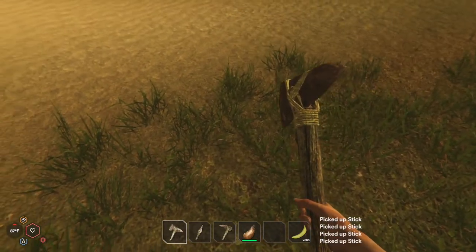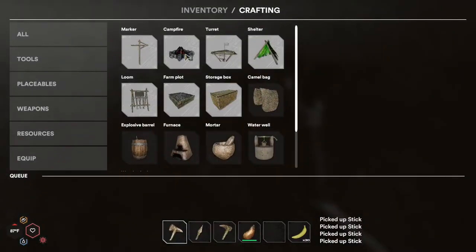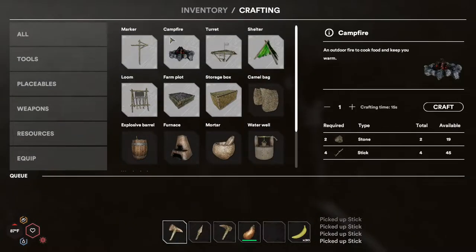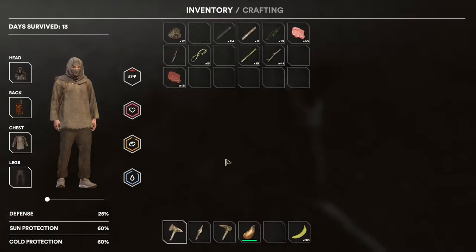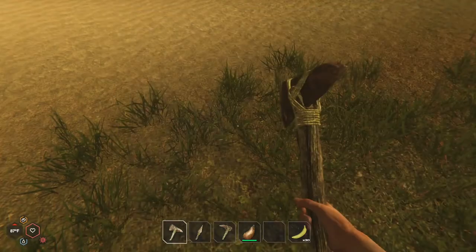Once you've got those resources ready, you're going to press C to access your crafting menu, select campfire, make sure you've got what you need, and click craft. Then it'll just take some time to craft. It'll place that in your inventory — either up here, or if you have an open slot on your hot bar, it'll come down here once it's ready.